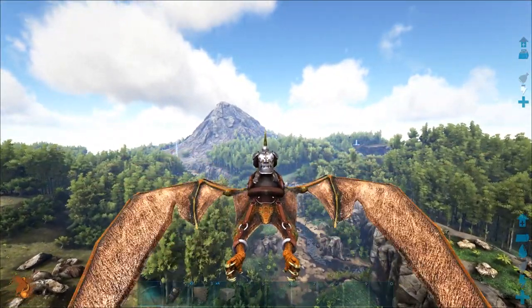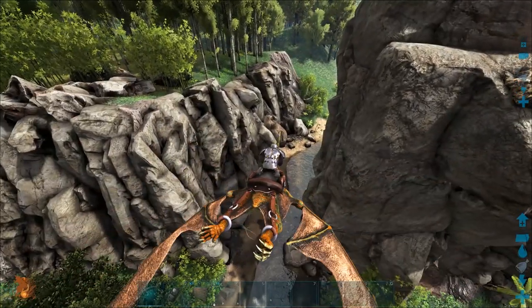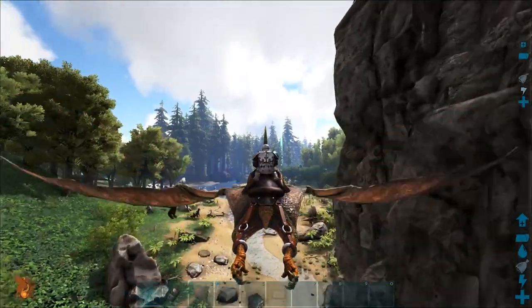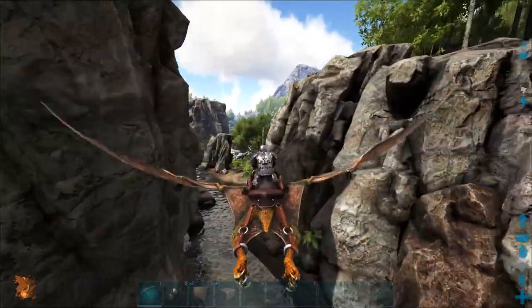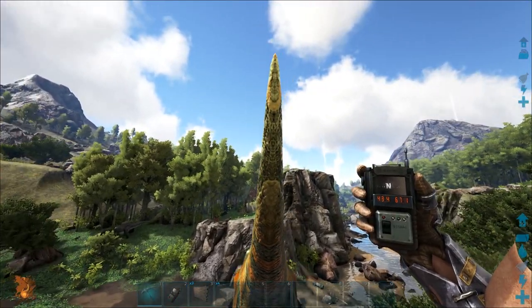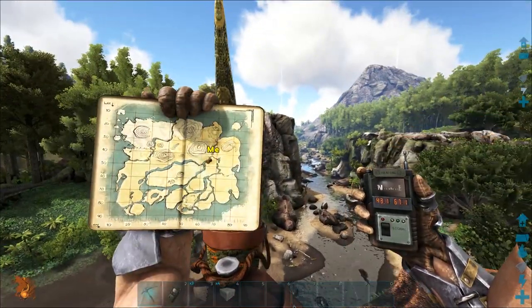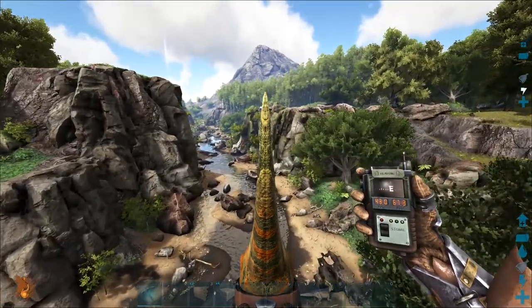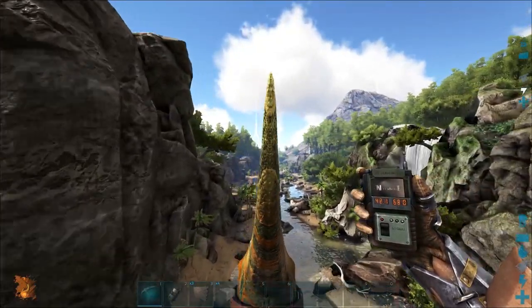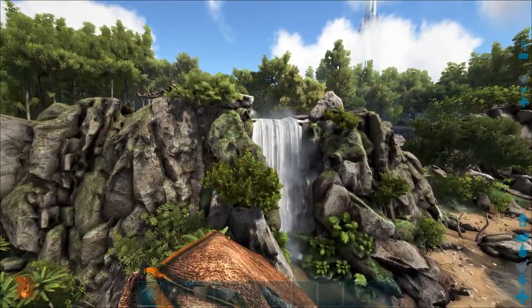For the giant bee spawning on cliff sides, this would be the area I would look first if you don't feel like going into the redwood and dealing with all the thylacaleos and all the other terrible things that spawn in there. This is going to be my best bet, which is right on the other side of the redwood. The coordinates are 43.3 and 67.1. I really need to build on that waterfall — it's freaking beautiful.